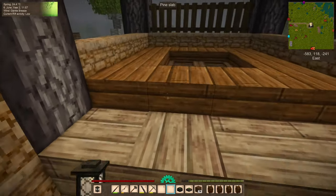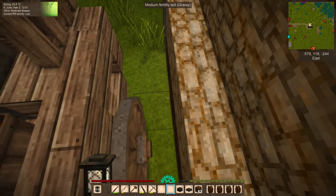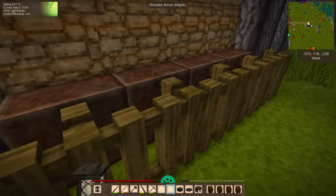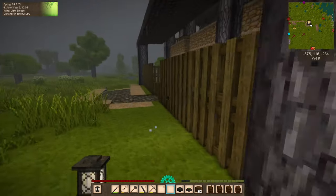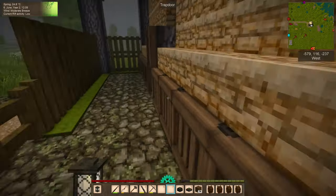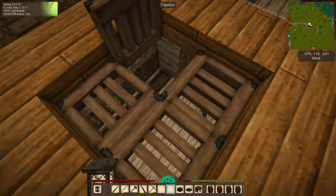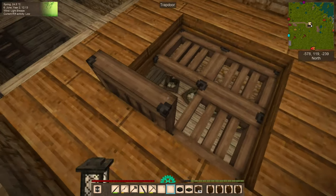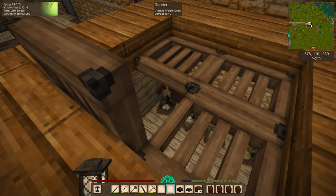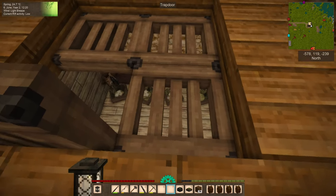I've replaced the wall with solid blocks so if any foxes get up onto this ledge, they can't get through. I also put a fence in here to keep them from getting onto these blocks, and as an extra precaution, I floored this in so we don't have any grass where foxes or wolves could spawn. The interior floor is now all wood. We do have some eggs from previously, and I'm not sure if they'll hatch into Generation 1s or Generation 4 or 5 since that's who laid them.